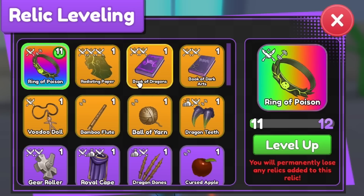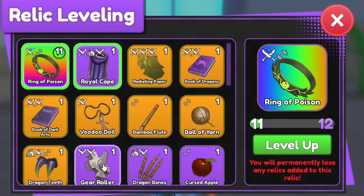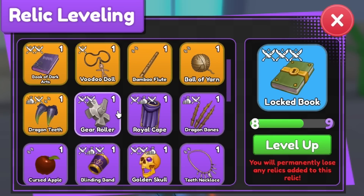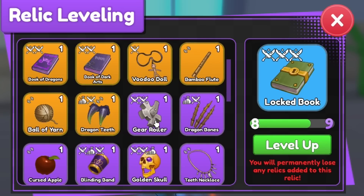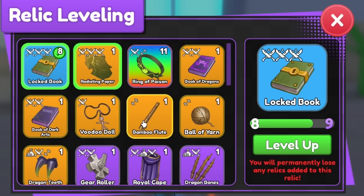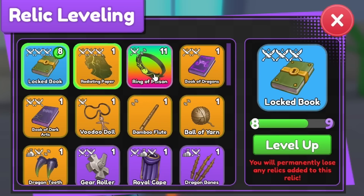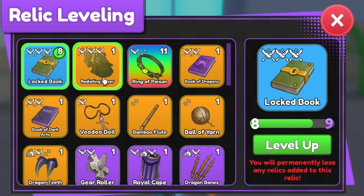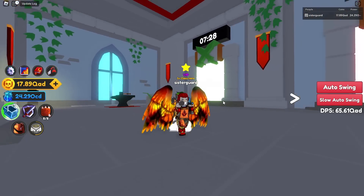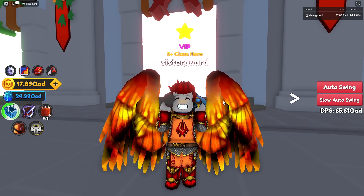What this means is: if it's from a harder dungeon or a higher rarity, it's going to give more XP. For example, Royal Cape gives a certain amount, but Radiating Paper gives noticeably a lot more — you can see the difference clearly. So the rarer items are going to make a bigger difference. The key takeaway: the rarer the item, the more XP you get.